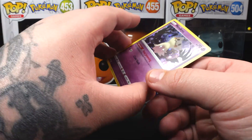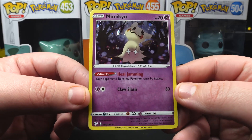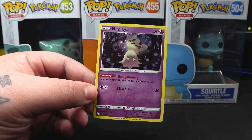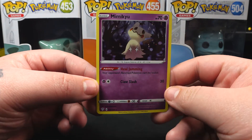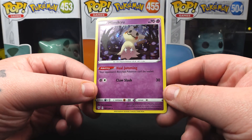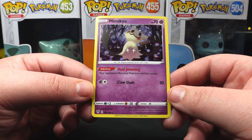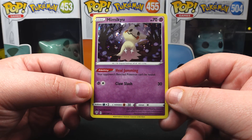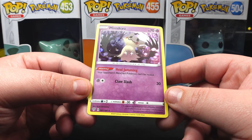To start off, here we have one of the cards you saw on the front — it's Mimikyu. It has the ability Heal Jamming: your opponent's bench Pokemon can't be healed. It also has Claws Slash for 30 damage for two energy. This is card 81 out of 189.